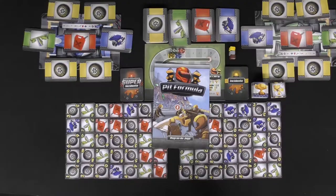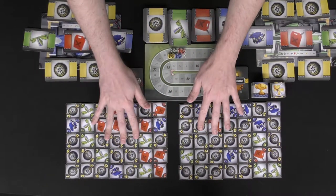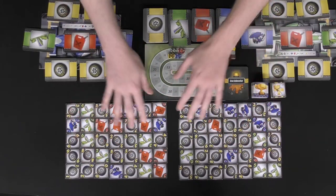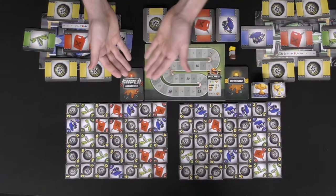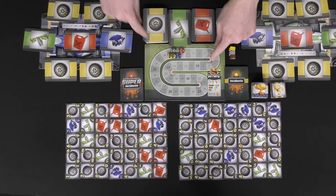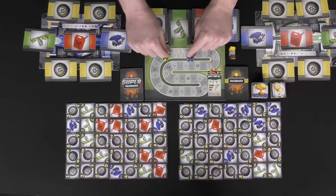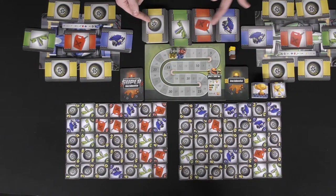Here's everything included in Pit Formula: the rulebook, all the part piece tiles separated into two stacks for easy player reach, the incident deck and the super incident deck — these are round-based cards, make sure they're shuffled — your trophies, your spare parts, the scoreboard, and your player scoring marker. Set the marker on the zero space.